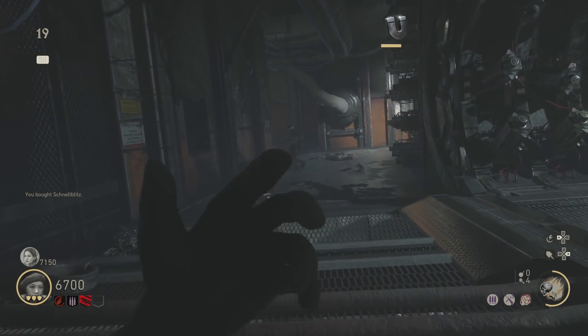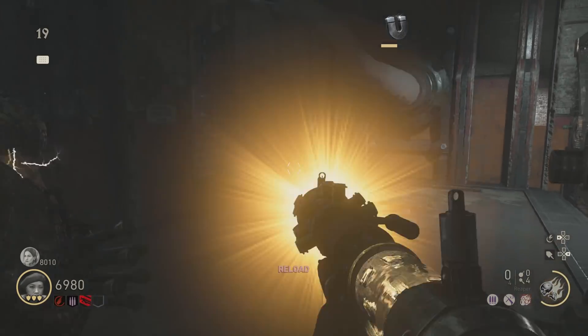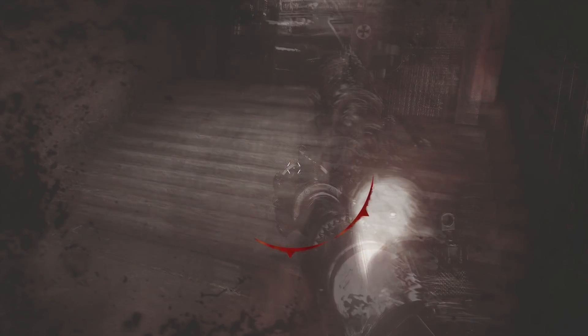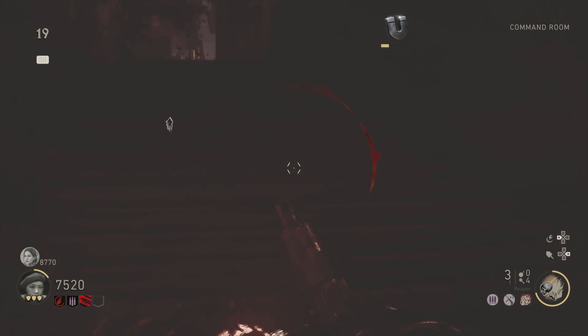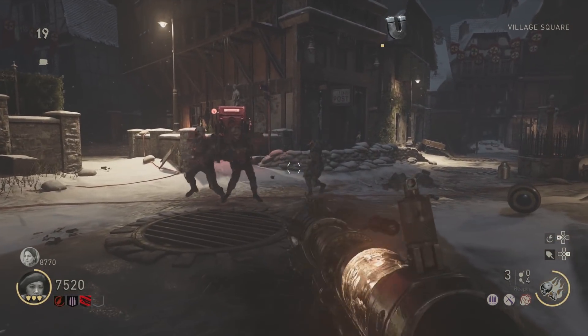The step I'm talking about for the Hardcore Easter Egg is upgrading all of the Wonder Weapons for the Tesla Gun, and one of the variants is just a total pain in the butt — that's the step associated with the Reaper variant. There's a step where you have to get four Bomber Zombies down into the pack-a-punch without them exploding or dying, and then you have to kill them in a certain way, and it can be very tricky.